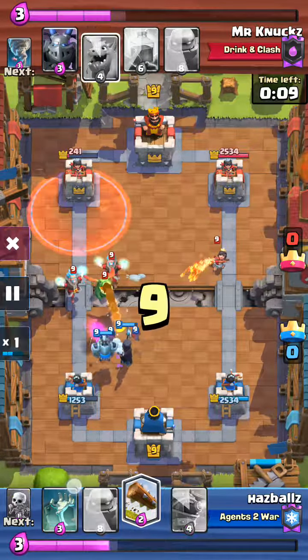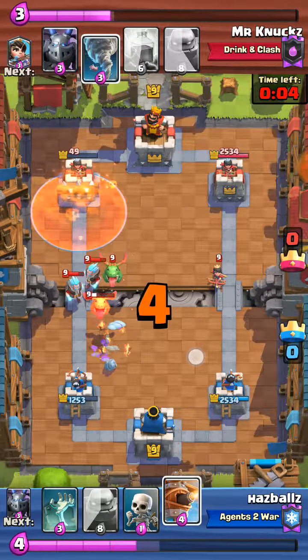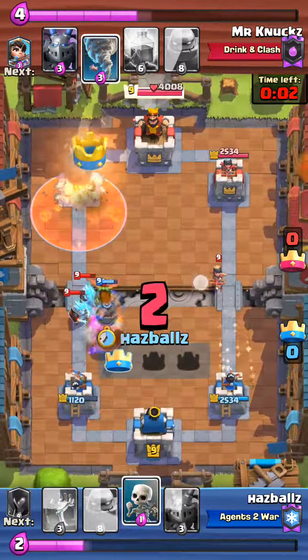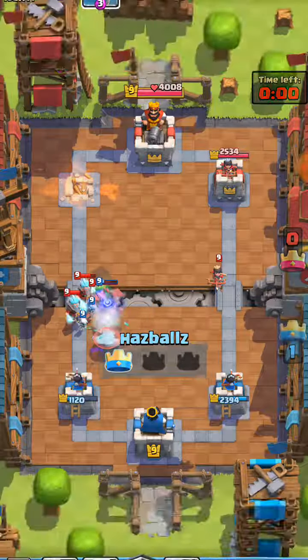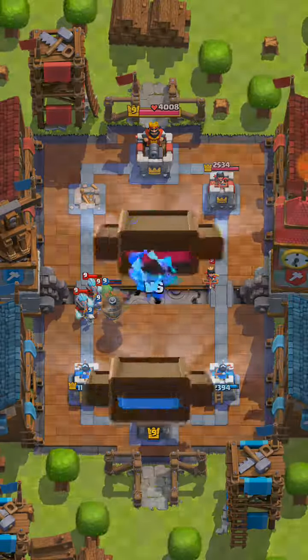You might want to log the princess if you get a chance, or you might leave it alone. You cycled for your poison and tombstone — that's a very nice move. You knew that's what it took to win, so very good play. Obviously you did very well — congratulations!